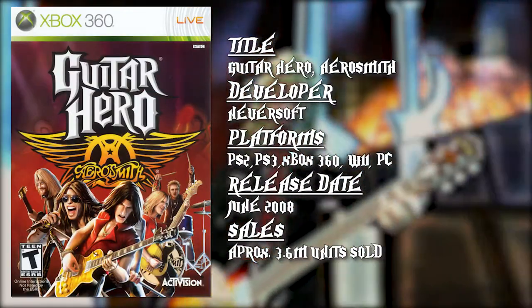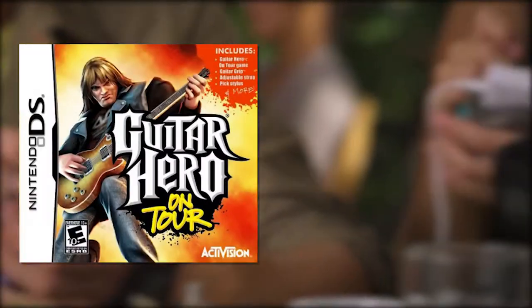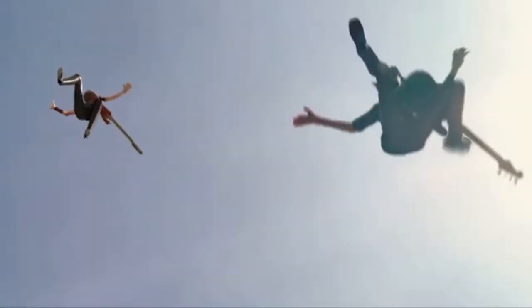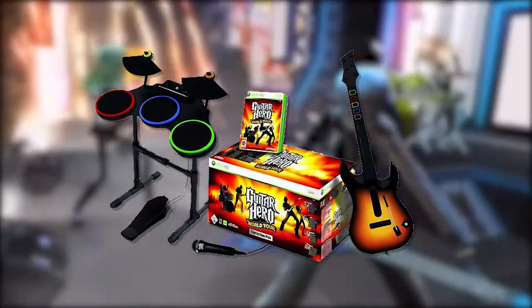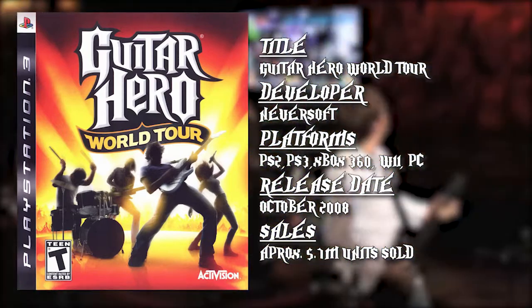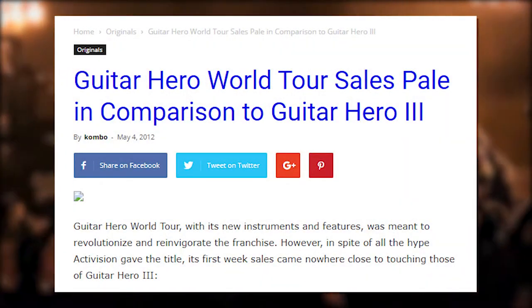2008 rolls around and the Guitar Hero train is full steam ahead. Neversoft pumped out Guitar Hero: Aerosmith, released in June of 2008, just months before the next major installment. Activision also released two DS games — Guitar Hero On Tour in June of 2008 and On Tour: Decades in November — both developed by Vicarious Visions. Meanwhile, Harmonix had released Rock Band the year prior, implementing an entire ensemble of instruments including drums and vocals. Activision wasn't above taking a peek at EA's homework, so Guitar Hero World Tour implemented similar mechanics including a drum kit and microphone, launching in October 2008 on Xbox 360, PS3, PS2, Wii, and PC. Even so, it sold half as many units as Guitar Hero 3 did just one year prior. Four games in one year had clearly taken a toll on the series' popularity as fatigue was setting in, but that didn't stop Activision.